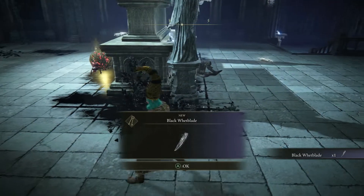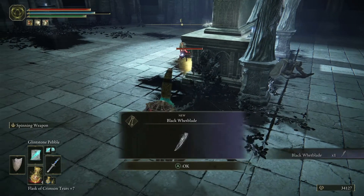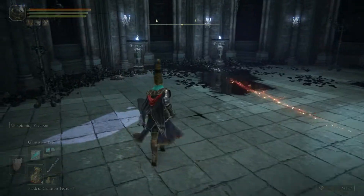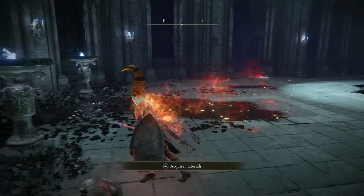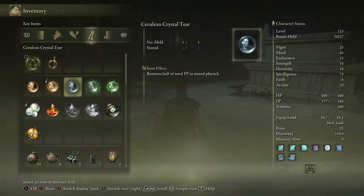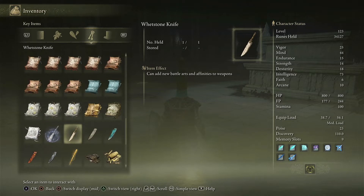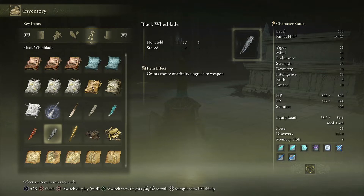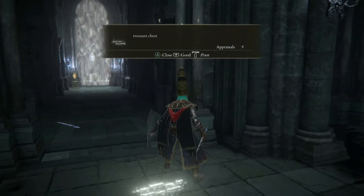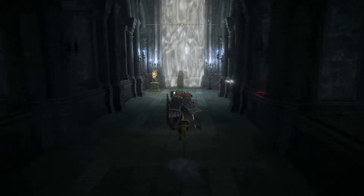The Black Whetblade — I wonder what that does. All the whetblades do different things, I think they're key items. Grants choice of affinity upgrade to weapon — I don't even know what that means, man. It's probably for elemental infusion. We're using a Somber, so.